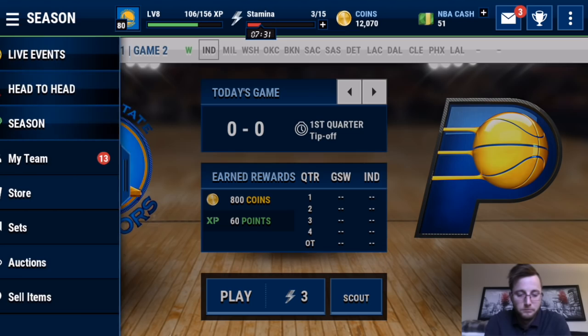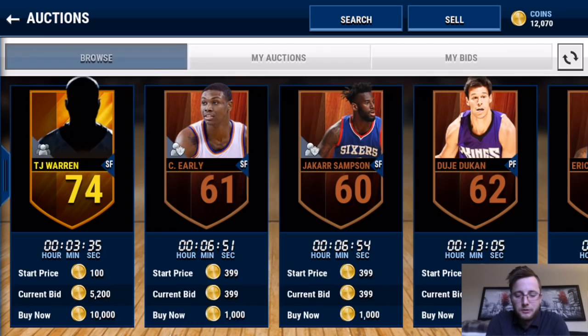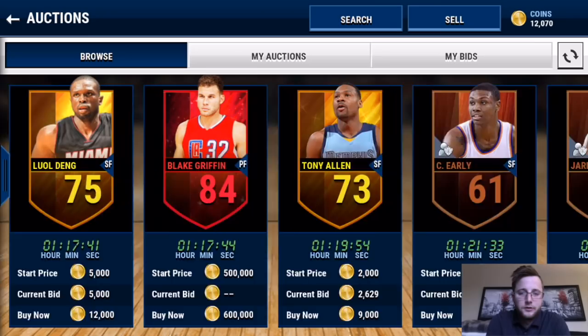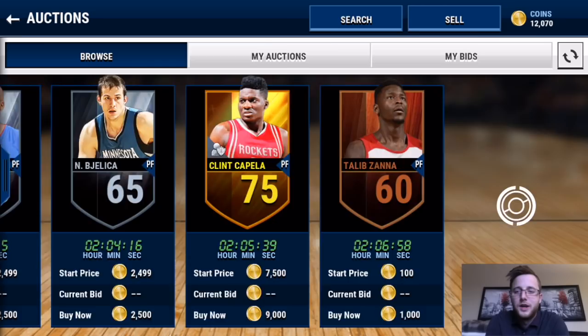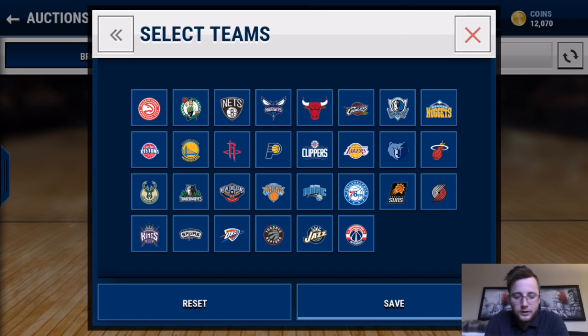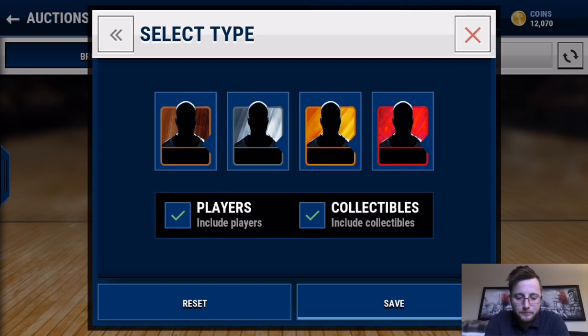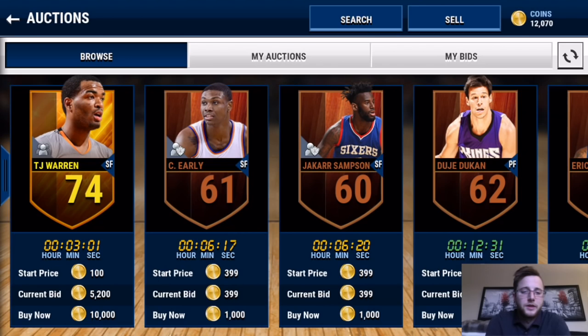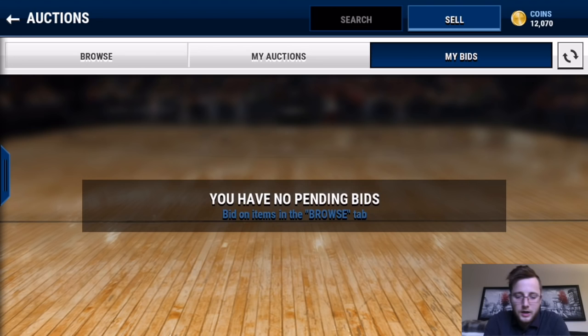There is no league mode right now, but hopefully that'll be added in the future. Moving to the auction house — right now there's not a whole lot going on in it. There's an elite player someone put up for a lot more than I listed mine. You can bid, auction, and search players by team, position, and type. It doesn't look like you can search for specific lineup types like small ball. You can manage your own auctions and bids, and sell players just like in Madden Mobile — still taking that 10% auction house fee.